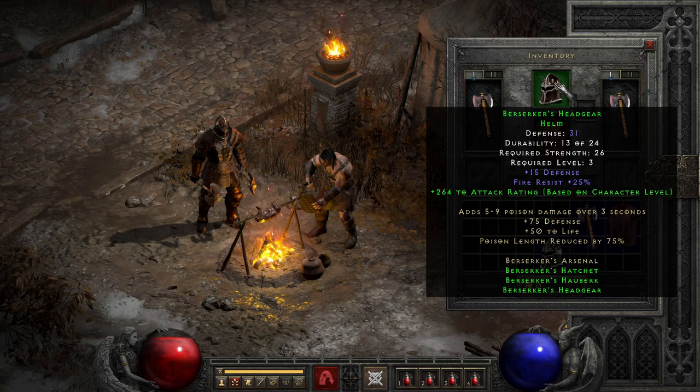As far as hard stats, the helmet is probably my favorite part of the set, since even by itself it packs okay defense for the level, decent fire resist, and is the lowest strength requirement part of the set, meaning even by level 3 you'll usually be able to equip it or be close to it.